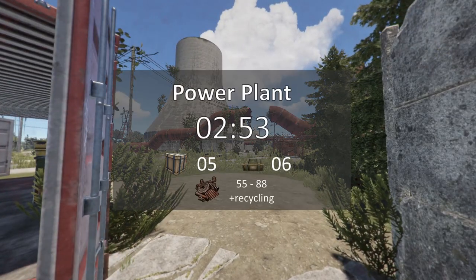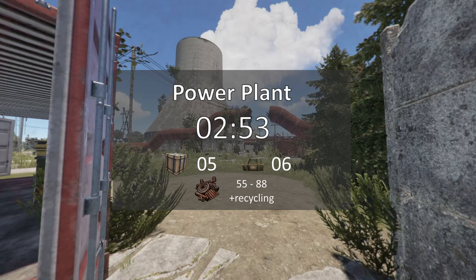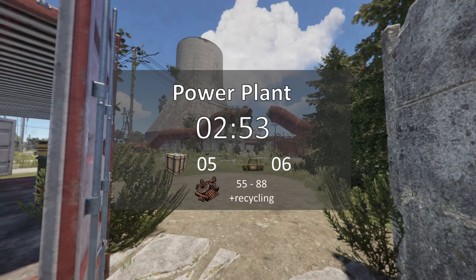In total, we found five brown crates and six green crates. Meaning on an average run, you can expect anywhere between 55 and 80 scrap, plus any additional scrap you get from recycling components.